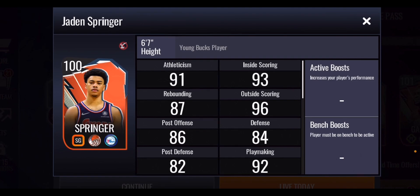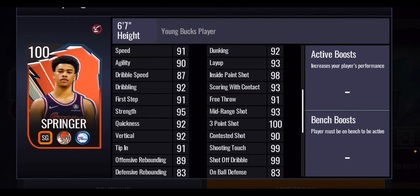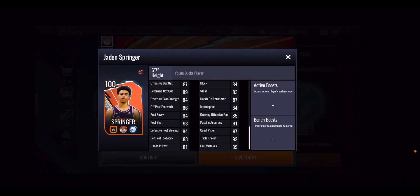Then you've got Jaden Springer, a power shooting guard at 100 overall. He has a much better three-point shot at 100. He's got a 93 mid-range shot, 92 dunking, 93 layup, 93 scoring with contact, 99 shooting touch, and 99 shot off the dribble. On the defensive end, he has an 84 block and 83 steal. His playmaking stats include a 91 passing accuracy and 97 court vision.